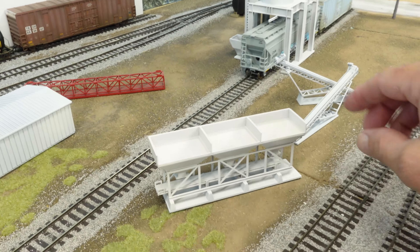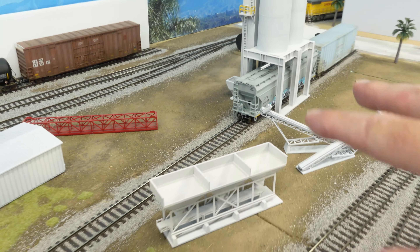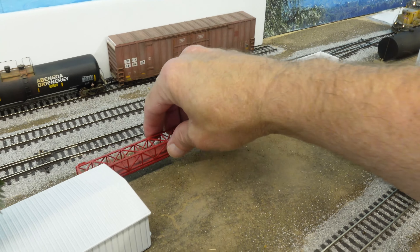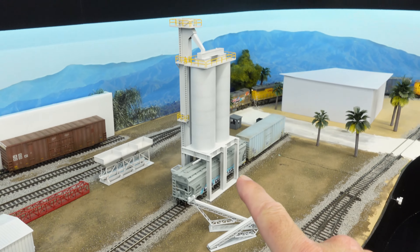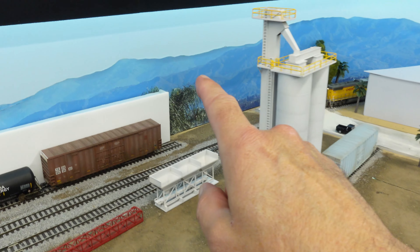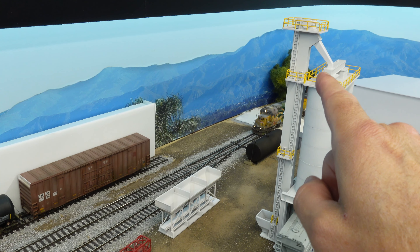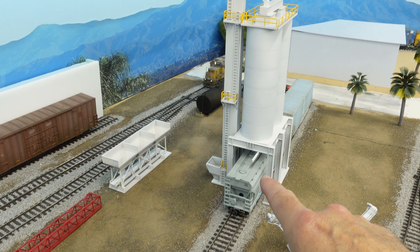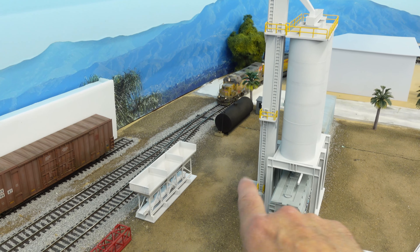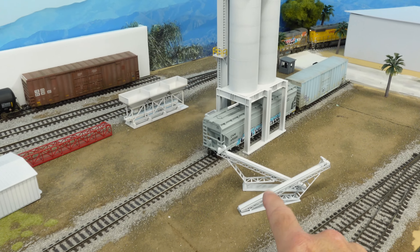Maybe trucks dump stuff in here, there's a conveyor belt that takes it away over there — maybe onto one of the other conveyor belts or something — I still have to figure that out. What I've got solid in place is that this tower is going to be sitting here, collecting material from over there via conveyor belt up into the silo, and then this will load hopper cars. There's also a little belt elevator thing here for dumping stuff in.